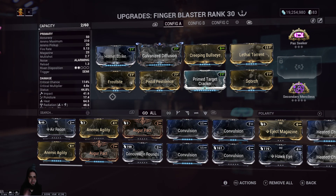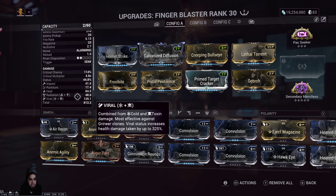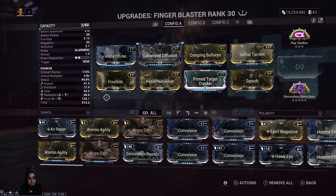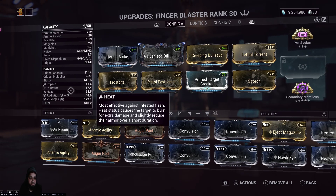We have high crit at 114% and a 4.8x multiplier. We've got heat, radiation, and viral. Any kit gun you make is going to have radiation as a passive, so you can add other elements on top of that — giving you three elementals total. Viral is amazing, and heat is amazing as well: heat is a constant burn and it makes defenses easier to crack through.